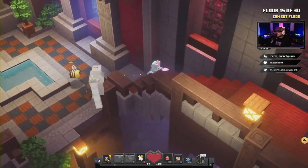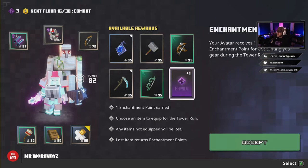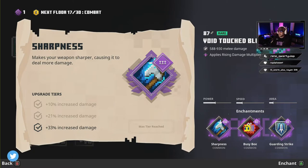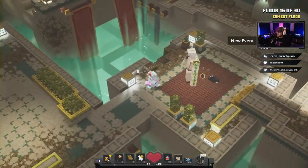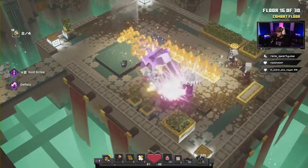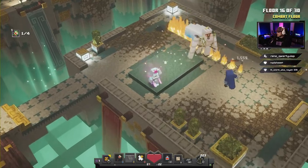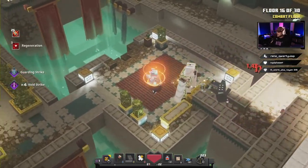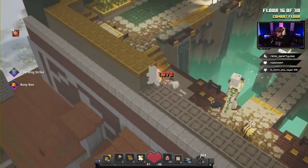No real problems yet — just gonna keep going through and plowing through these levels. We're gonna take an enchant point and put on our last Sharpness — now our weapons are doing as much damage as they possibly can. We're gonna enchant the Iron Golem and let him do some work. Watch out for the levitation guy, and avoid ice falling on your head.